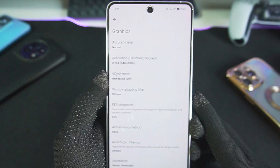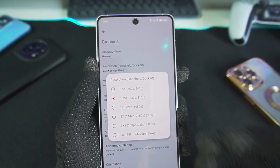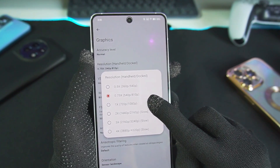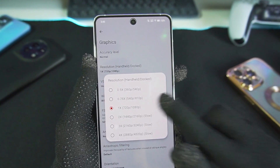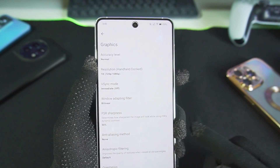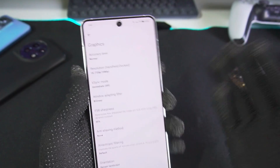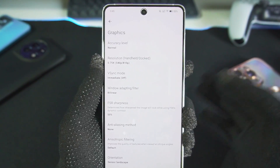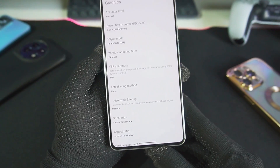For resolution, you can go all the way up to 4x, but you'll get unplayable results. We'll be setting resolution to 0.75x or 1x. If you have a Snapdragon 888 or above, you can go with 1x resolution. For lower-end devices, go with 0.5x or 0.75x. Even though the device I'm using today has a Snapdragon 8 Gen 3, I always set 0.75x to get amazing performance — it doesn't really affect graphics quality much, especially with the new FSR sharpness option in the latest Yuzu updates.